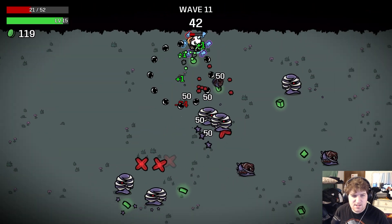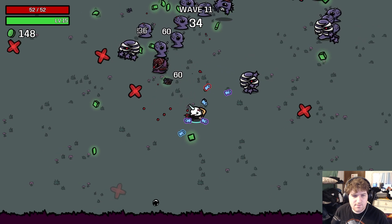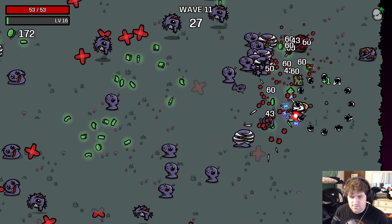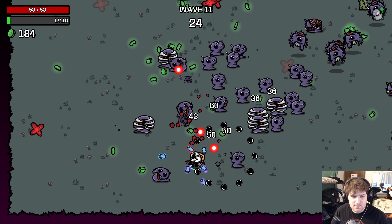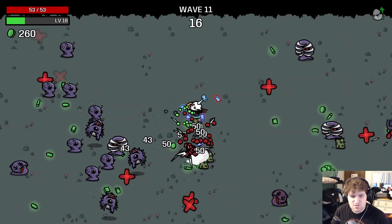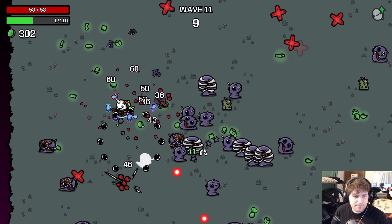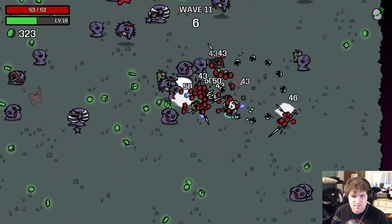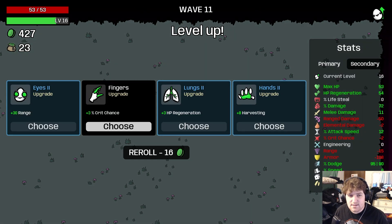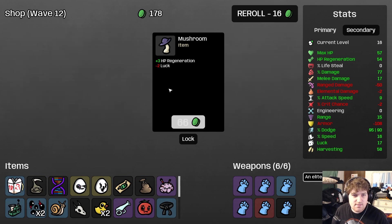We almost got killed. There's for sure an endless build that revolves around padding as much money as you can get and as many Alien Eyes as you can get, and then just staying away from enemies — since in endless it'll get to a point where they're just going to kill you unless you dodge or have Tardigrade. Then you need Alien Eyes as your main source of damage, plus Potato Thrower because you scale damage with HP. Let's take range and give me all the enemies.